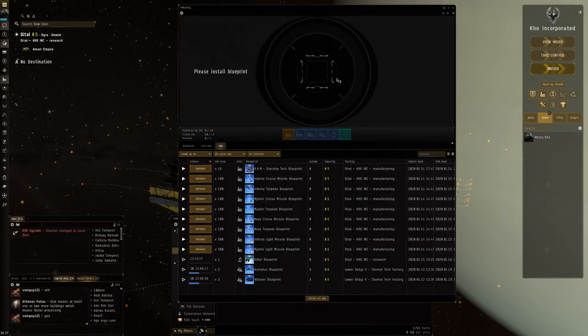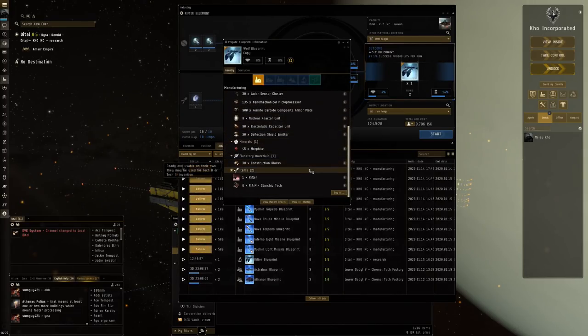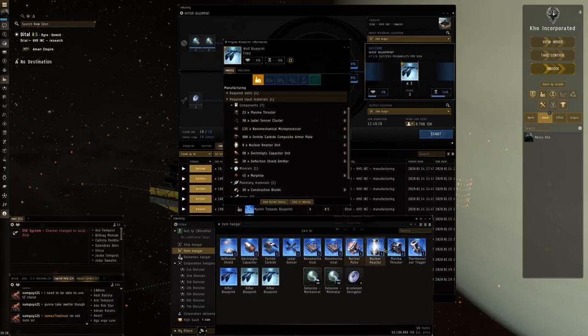If we do get that Tech 2 BPC, we can press Show Info and here you see the list of required materials to actually create the Wolf. It includes a Tech 1 Rifter as the base item, six RAM Starship Tech, some Construction Blocks so there's PI involved, then 45 Morphite — this is a different mineral tied specifically to Tech 2 production so it has a completely different market dynamic. And then over here you've got a certain amount of components. I made the investment to buy the blueprint originals for all of these components.